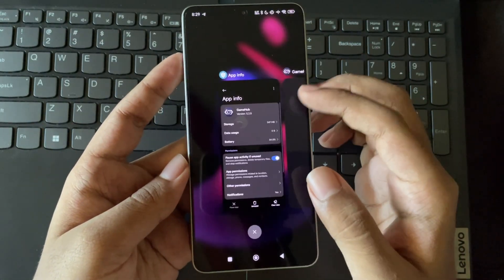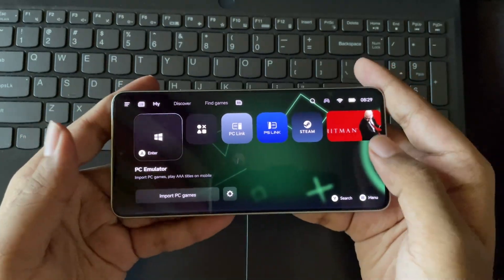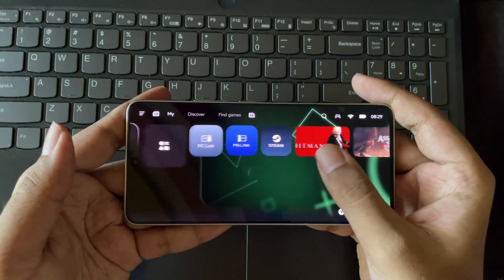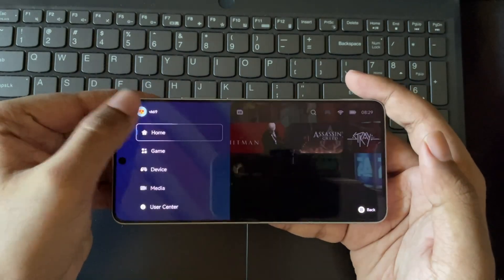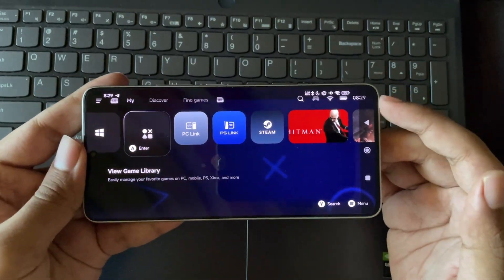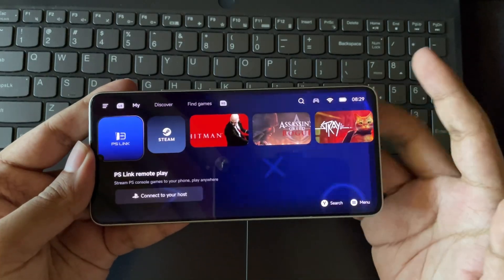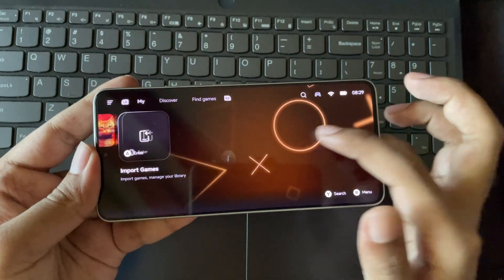I've already updated this emulator to the latest build version, and the UI feels a bit more enhanced with themes, and it's smooth. A lot of you are asking about the Lite version — are both of these emulators the same? Yes, both are based on the same firmware version. The only difference with Lite is they have removed all the junk and bloatware to make it lighter, focusing more on offline PC emulation.